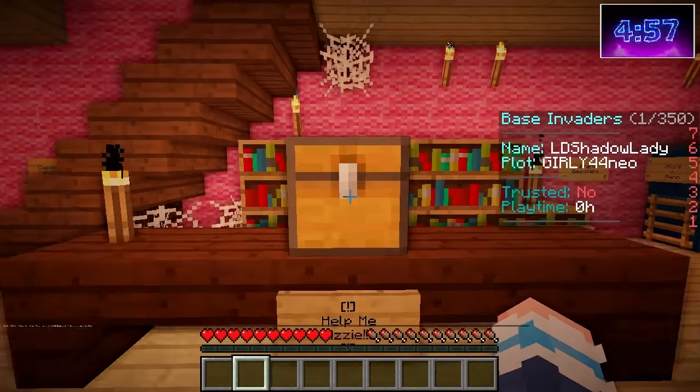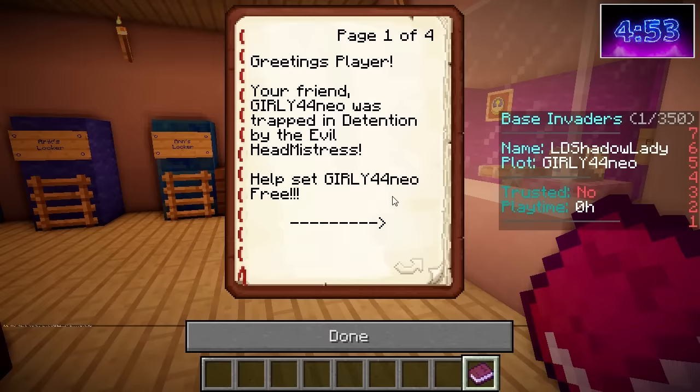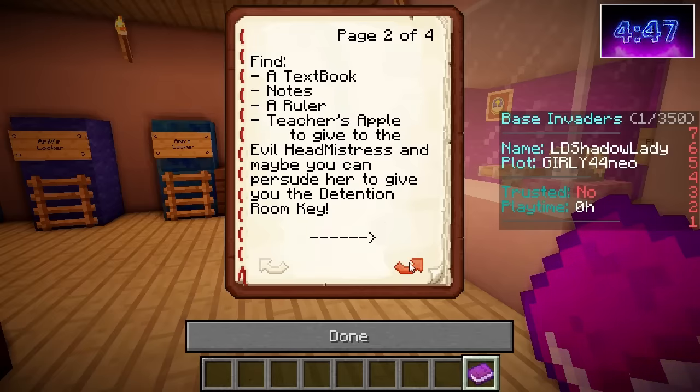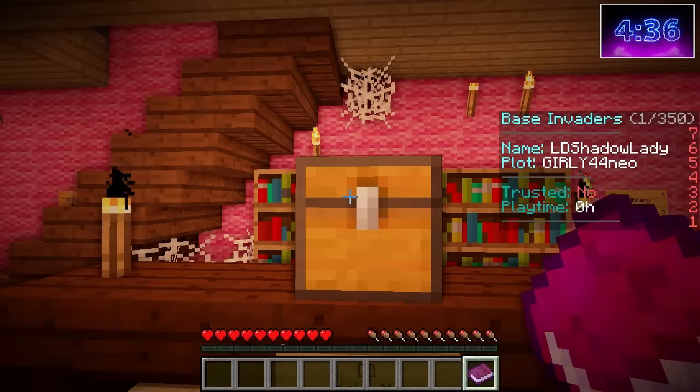I'm going to look in this chest first. A book! It says: Greetings player, your friend Girly Neo was trapped in the detention by the evil headmistress. Help set Girly free. Find a textbook, notes, a ruler, and a teacher's apple to give to the evil headmistress. And maybe you can persuade her to give you the detention room key. PS: Dear Lizzy, I'm a huge fan! Keep doing you boo! Well, I guess we better save her!